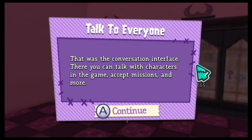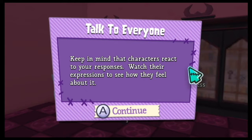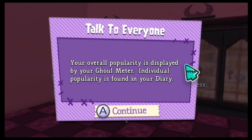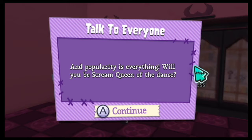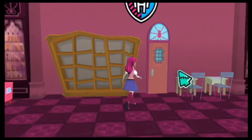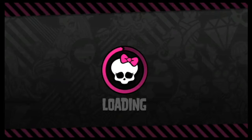That was the conversation interface — you can talk with characters, accept missions, and more. Keep in mind that characters react to your responses; watch their expressions to see how they feel. In Monster High, relationships are everything, combining to determine your popularity. Your overall popularity is displayed by the Ghoul Meter, and individual popularity is found in your diary. Your popularity is everything — will you be Scream Queen of the dance? Oh, so that's the whole goal — to be the Scream Queen. That's actually pretty cool, I like that!